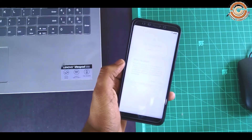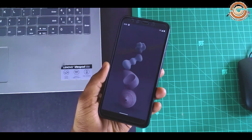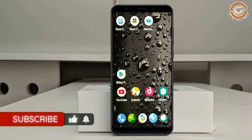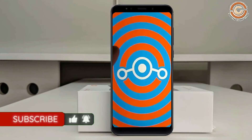Hi friends, my name is Shyam and you are watching Shreya Computer Tech Channel. Today is good news for Xiaomi Mi A2 users. Android 11 Easter Egg is released for these users. If you want to install the Android 11 Easter Egg ROM, then you have to follow this procedure.